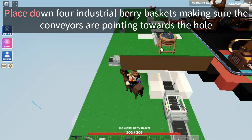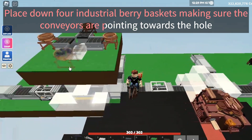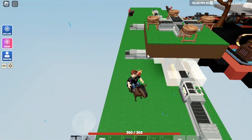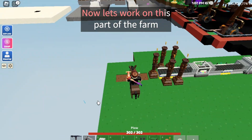Place down four industrial berry baskets, making sure the conveyors are pointing towards the hole. Now let's work on this part of the farm.